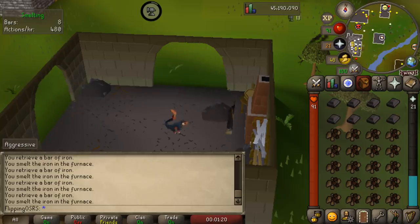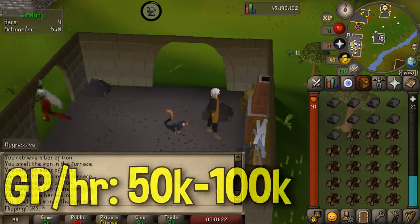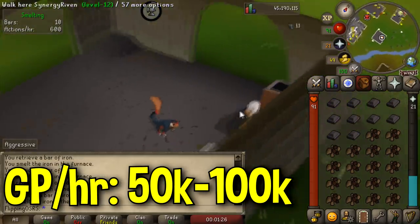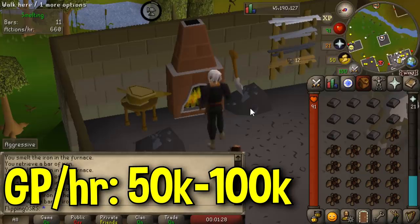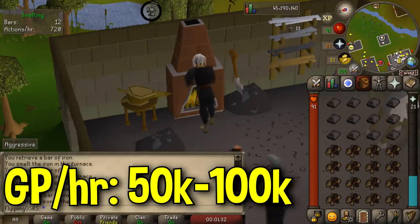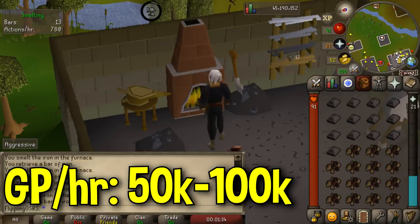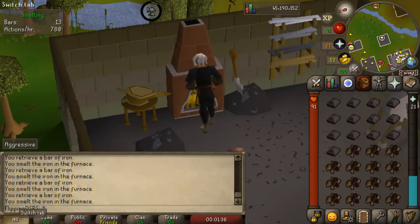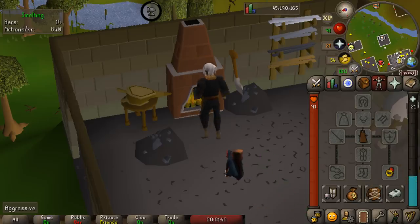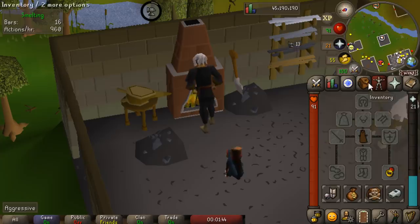All you really need to do is take the price that the iron bar is selling for, subtract the price of iron ore, and then subtract 7. In my case the margin was around 40 GP, which comes out to around 50k to 100k an hour depending on prices. You're also going to be getting smithing experience, which is pretty good in free to play. Generally training smithing costs money whether in members or free to play, so getting profitable smithing experience is nice. You can now use the Edgeville furnace, which is by far the closest furnace to a bank, so running from the Edgeville bank to the Edgeville furnace and back will be your best bet.